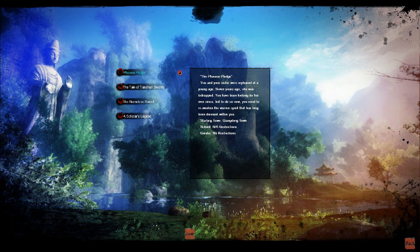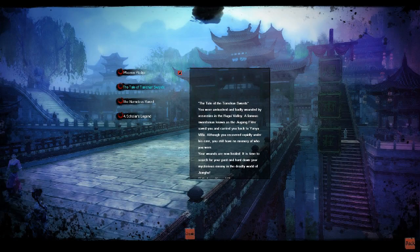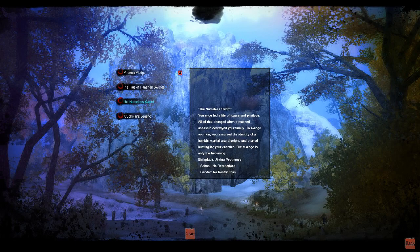Phoenix Pledge is the first one — you start off in Clingding Town. You can read all these things and pick one that you feel would fit your character, because that's really what Age of Wushu is about. It's about making your own martial arts character — your own Kung Fu Jet Li type deal if you will.